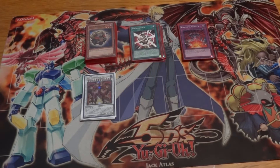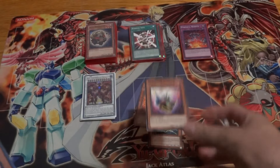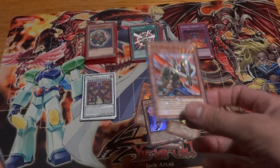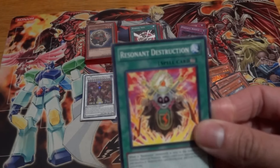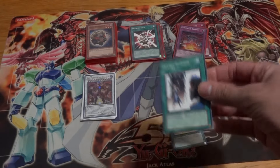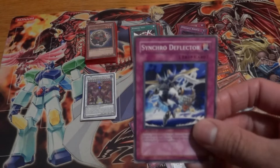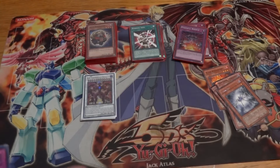For the side deck — it doesn't matter too much since the main deck is already really solid, but here's the options: Flare Resonator, Force Resonator, Barrier Resonator, Red Nova, Power Invader, Twin Sword Marauder, and Dark Bug for monsters. For spells: Resonant Destruction, Double Summon, Crimson Fire as the counter trap, Lost Star Descent, Synchro Deflector, Shadow Spell, and Half or Nothing. You can swap in whatever other Jack spells, traps, or monsters you prefer and mess with the ratios however you like.